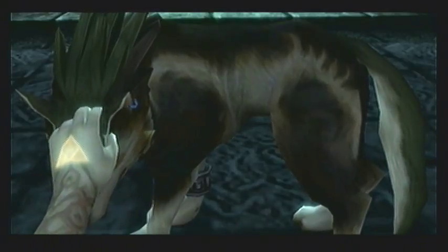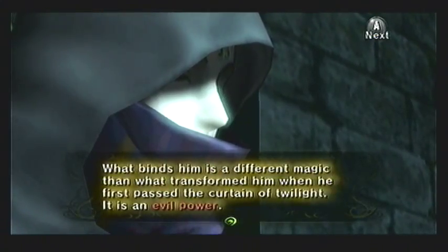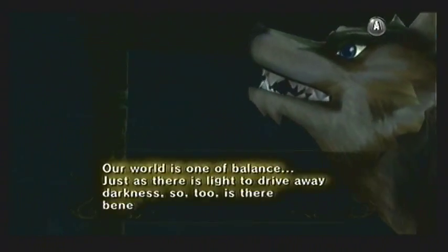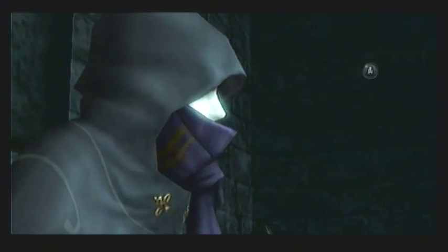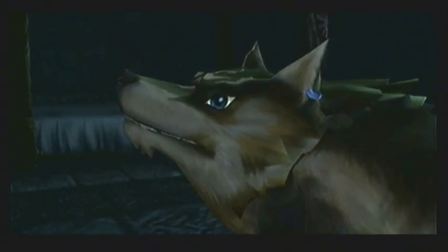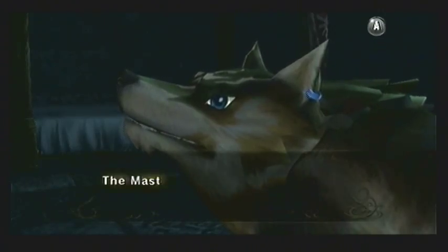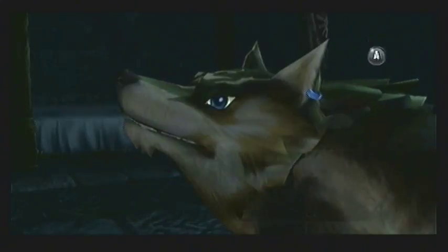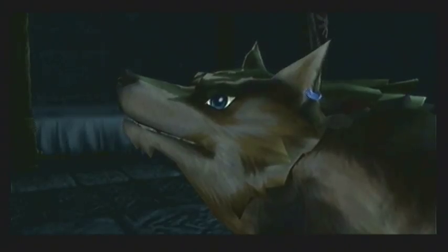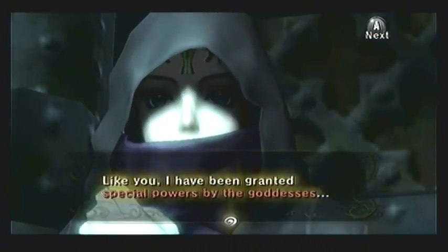Zelda explains that Link is transformed due to evil magic, as opposed to the Blanket of Twilight that originally turned him into a wolf — so it's on an entirely new level. She says that because we live in a world of balance, there is light that can push out the darkness that has cursed him. She tells you to go to the Sacred Grove in the Faron Woods where you can find the legendary Master Sword. In most Zelda titles there is a legendary blade found about halfway through the game — the Master Sword — which is crazy effective against enemies, can cut through spells and barriers, and is one of the trademarks of the series. We are now going to find that very same sword used by the heroes of old.